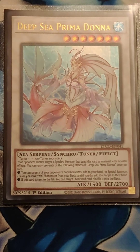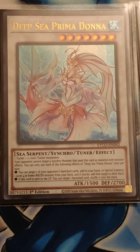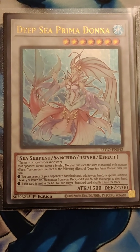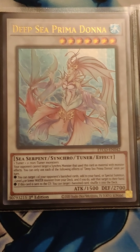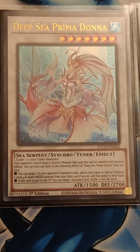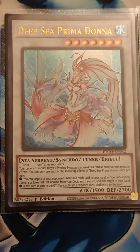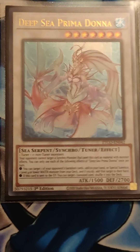Here's my Deep Sea Prima Donna — she's a mandatory combo piece. She gets your Deep Sea Artisan out of the deck so that your mill combos can start. She also will return a banished card you banished to your opponent. Typically that's going to be something you took out of their hand with Minstrel. If you don't want to give them back the card you took with Minstrel, you're going to have to do a slightly longer play incorporating Psy-Frame Lord Omega, banishing a second card out of their hand so you give them back that random card instead of the problem card.